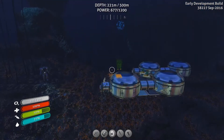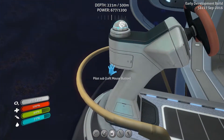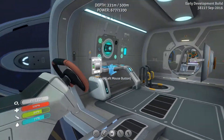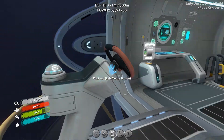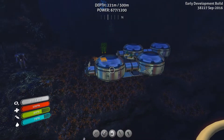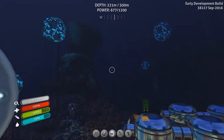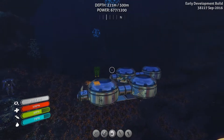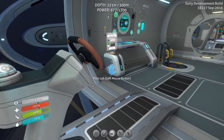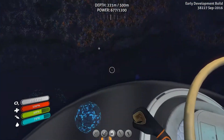We are just in the Grand Reef — the island is right near above us. The Crab Squid are supposed to appear in the Deep Grand Reef and we're not quite near there. They've also added the final ruined base, which are the people from the Degasi — the ship that came down about ten years ago before us. That we've been seeing their bases and PDAs around. There's one more and it is in the Deep Grand Reef, somewhere near the entrance to the Lost River.